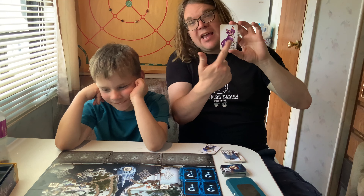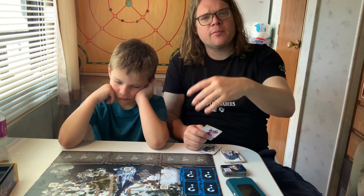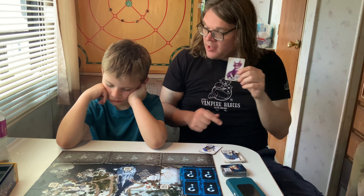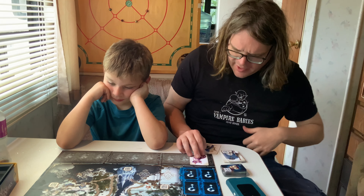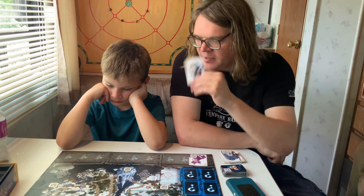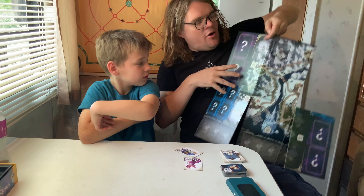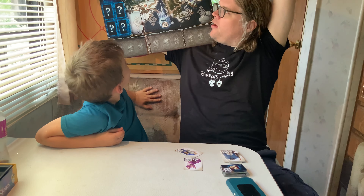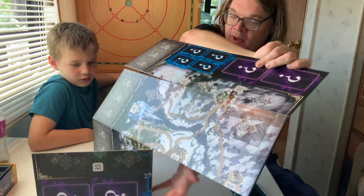You get this little cat, and this cat is going to help you. If you've played Chronicles of Crime — which I really enjoy — this game is very similar, but Chronicles of Crime is really difficult sometimes. This cat makes it so that nothing's ever too complicated. You play as apprentice magicians for Merlin, and you walk around this board. There are QR codes on the board, and when you want to go from point A to point B, you scan the QR code and walk over there, and then the app comes into play.